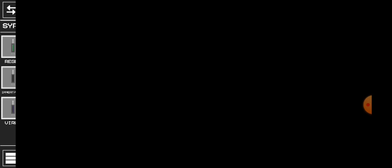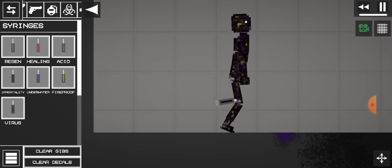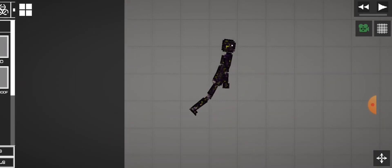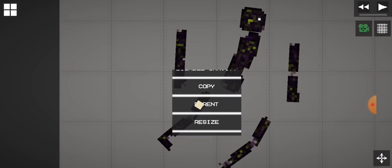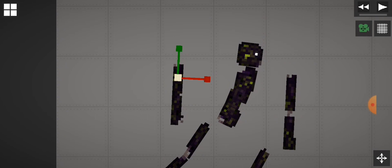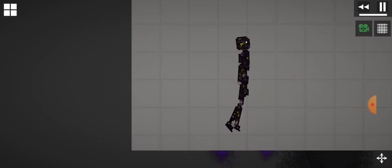Now get an immortality syringe. Now resize it to long arms and legs. And you're done.